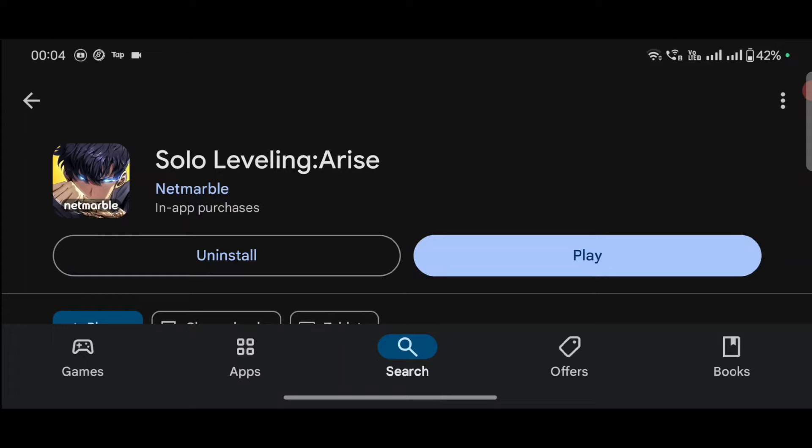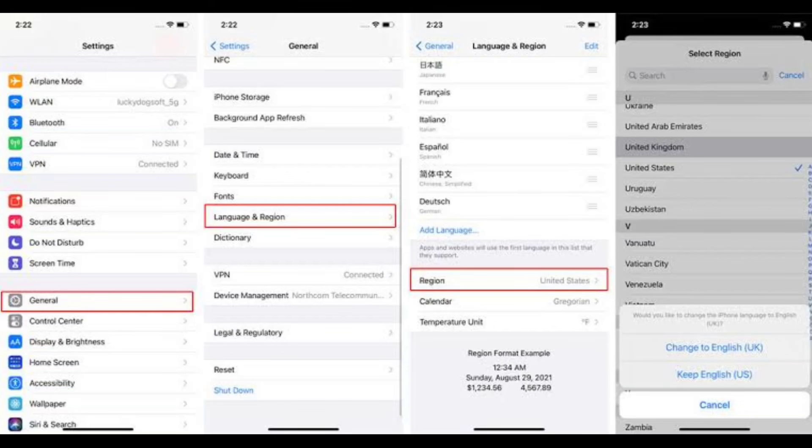Talking about iOS — I can't literally show you how to download on iOS, but I know how to. You guys just have to change the region on your iOS device and select either Thailand or Canada. I think the game is not available in Canada, so you should choose Thailand.